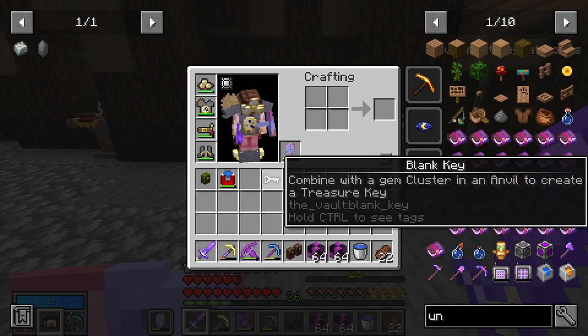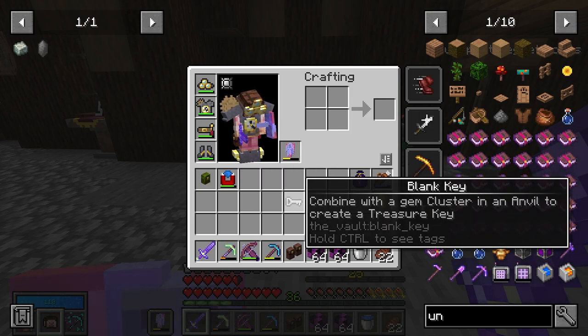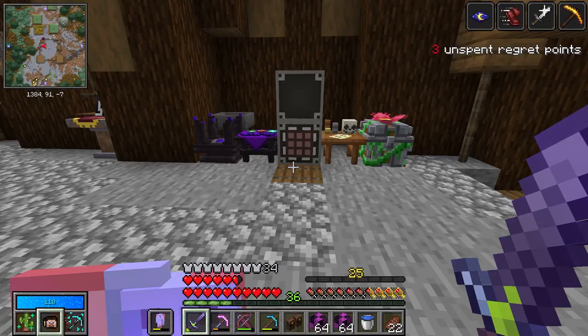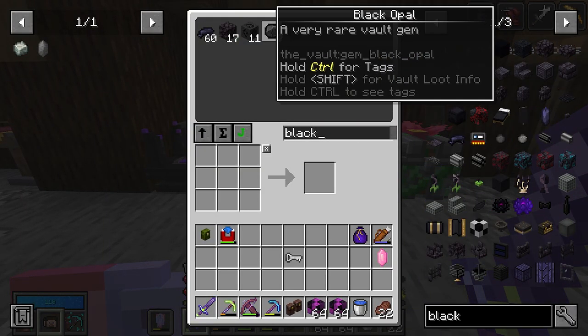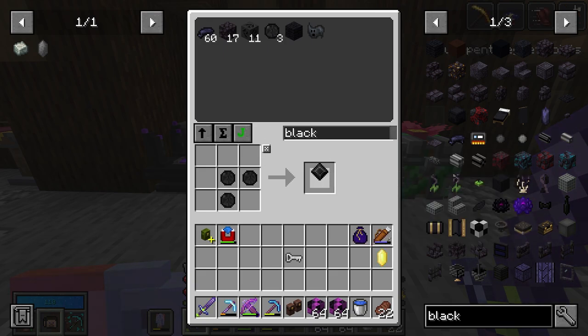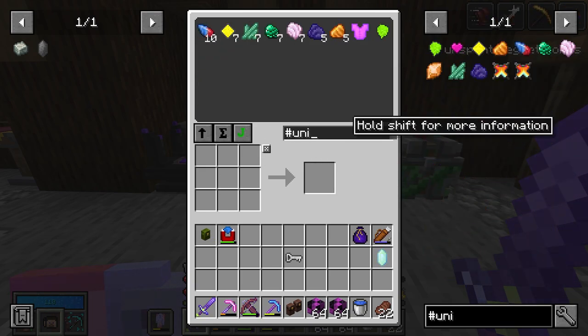About those treasure rooms — we have a blank key that we bought from the soul market, as well as a readied crystal. All we have to do is infuse this key with a cluster. So we're going to be eating through some of our black opal supplies today. And as far as the pog ores go, we have enough bombing night.